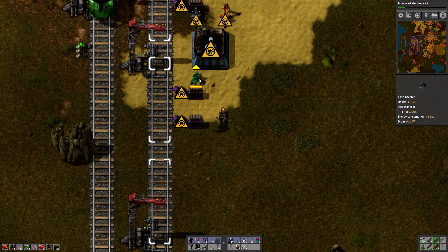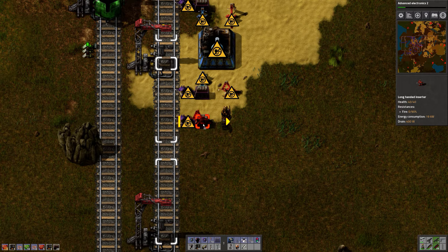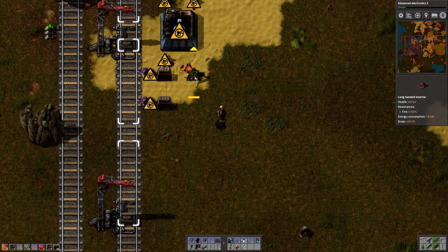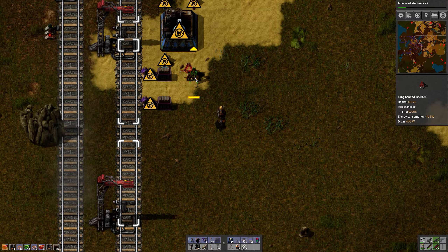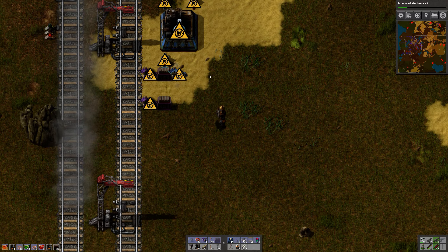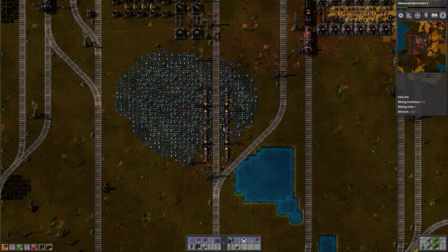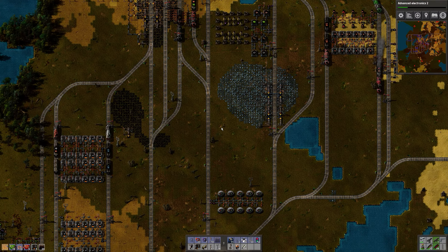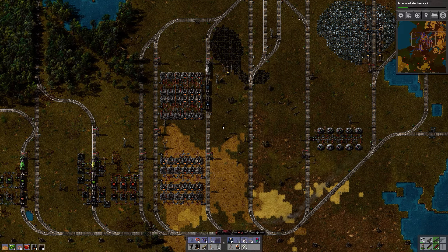The fun part is that we need this, then we need to go on and connect these. This actually works — that's exactly what it does. We need more inserters. Let's go over and grab some iron and grab some inserters at the same time — the inserter is the main thing right now.